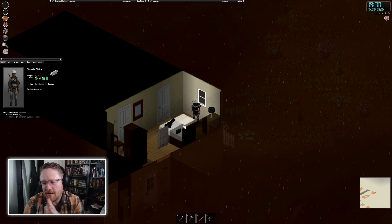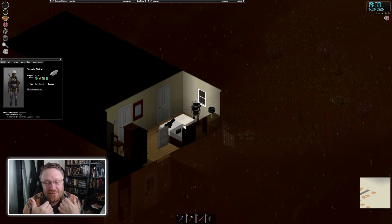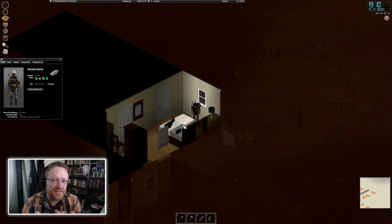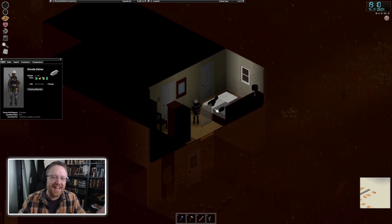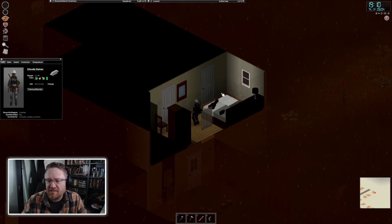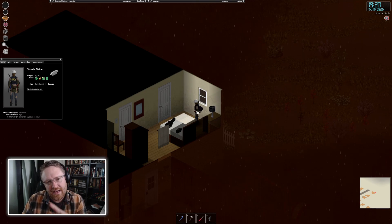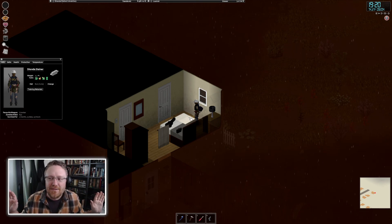Once Shonda has proven she's got a working garden, a rain barrel plumbed into her sink, and has learned some trapping skills, she'll have enough food and water coming in that we can consider her self-sufficient. At that point we'll have to ask ourselves what we're doing with these episodes, because bumming around in a world where you're no longer under the same level of survival pressure might get a little less interesting. Maybe our goal should be to get Shonda to the point where she is self-sufficient and then freeze her in carbonite with a happy ending.